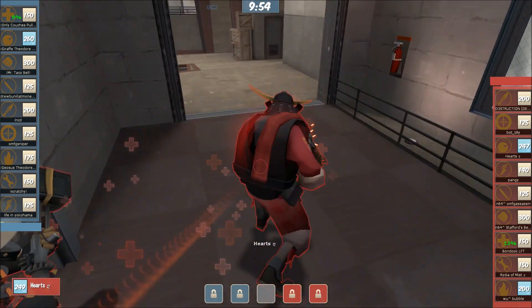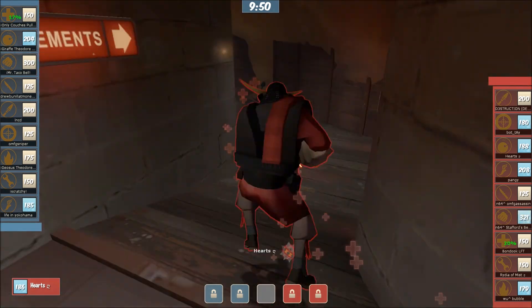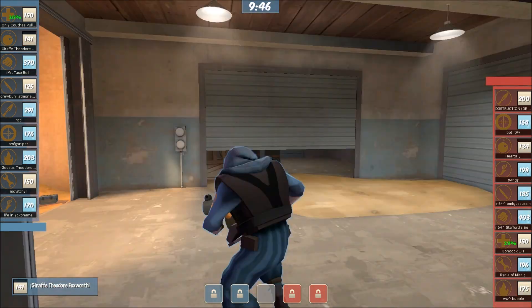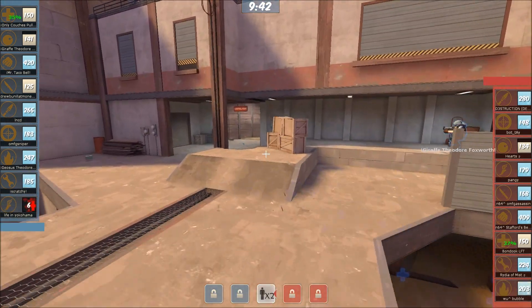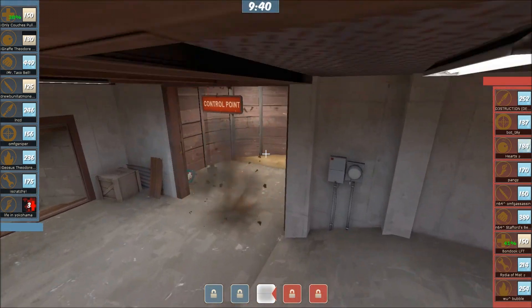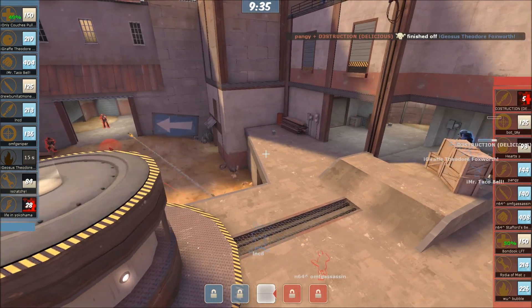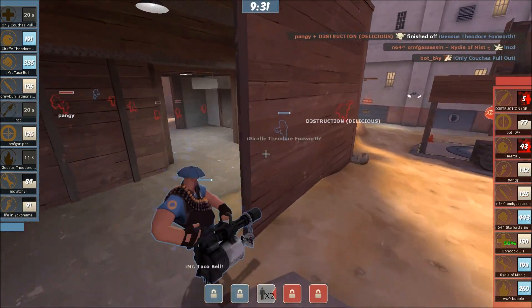We're going to watch these sticks again. We'll watch Giraffe's sticks as they come out here. They do seem easier to see — there's a little bit of a glow to them, especially when they're sitting. They are a little bit easier to see. Destruction almost gets wiped out here but actually survives.